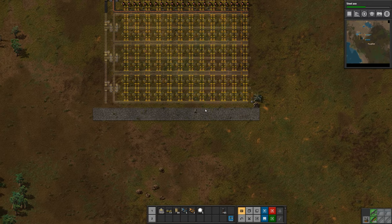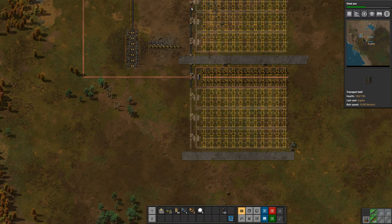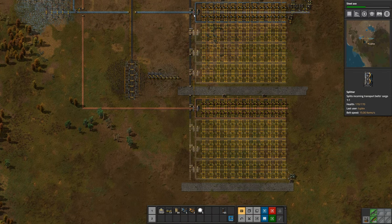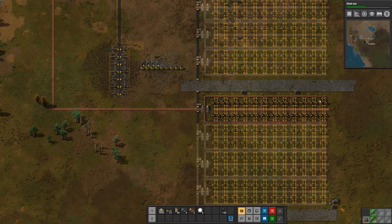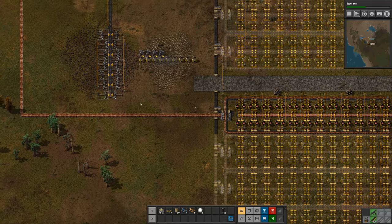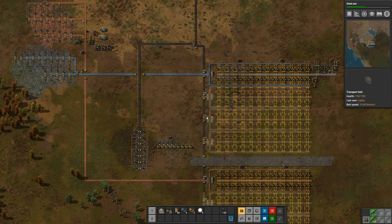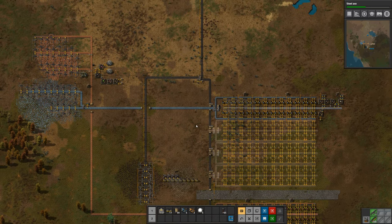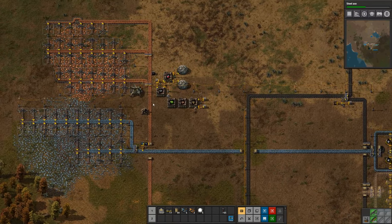I've got my copper line here. I extended the coal line down from where the first smelting line was, and I ran power poles all the way down there so I could place that radar. I put a turret right next to the radar because biters do like to attack turrets, so I always want to make sure that I've got radar coverage on the turrets.